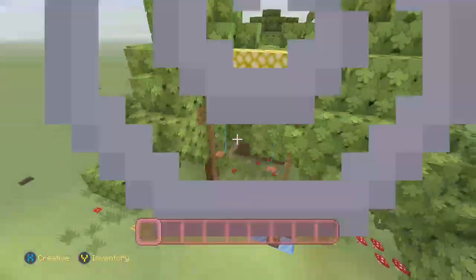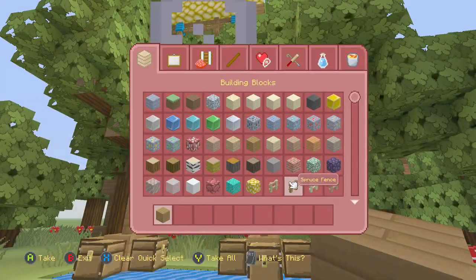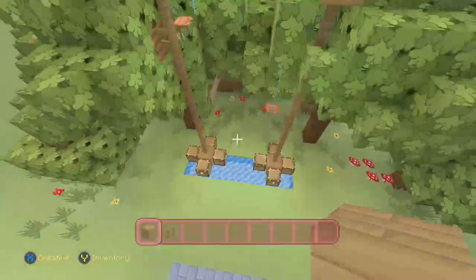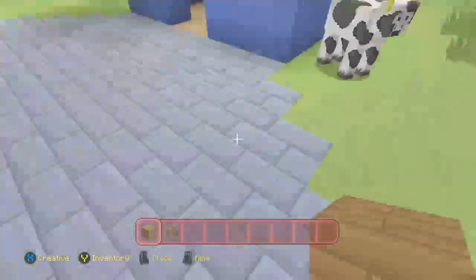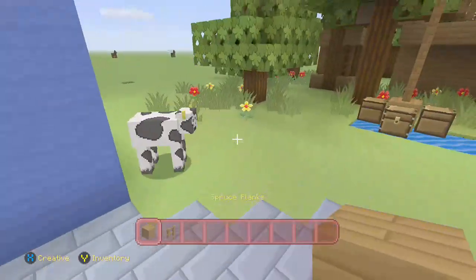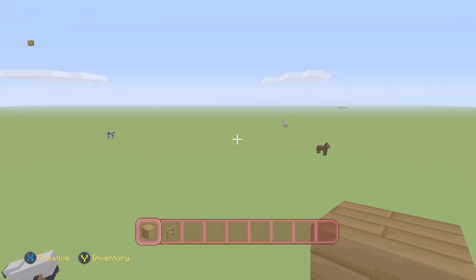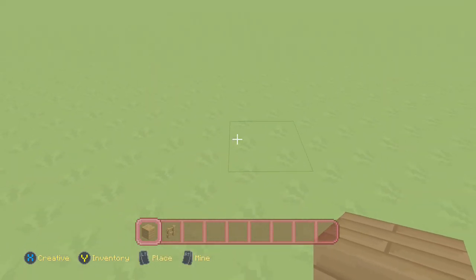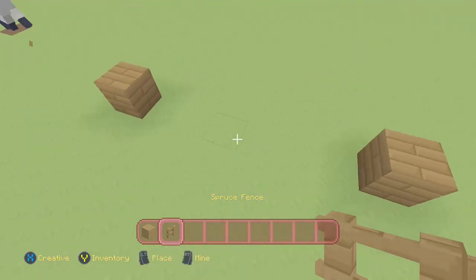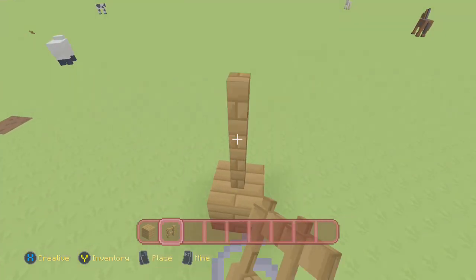I'm going to show you how to make these. Some of the things you'll need: you'll need some fences, a block of your choice, whichever block you like. There are more materials but I will show you along the way. I'm just going to fly over here and start building a pig swing. You'll want it quite high, or else the pigs will get hurt.